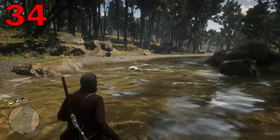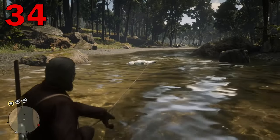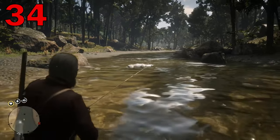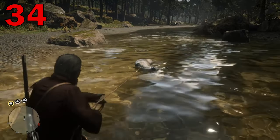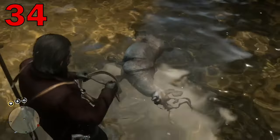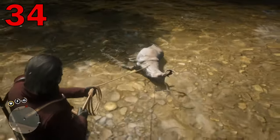Are dead animals floating away from you downstream? You can actually use your lasso to grab dead animals in the water and pull them towards you using the right trigger. This way, even dead wet ones will succumb to your wrath.